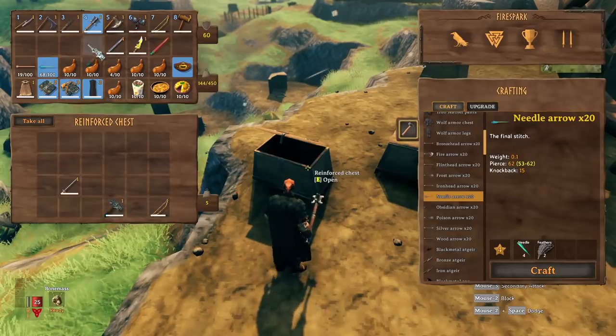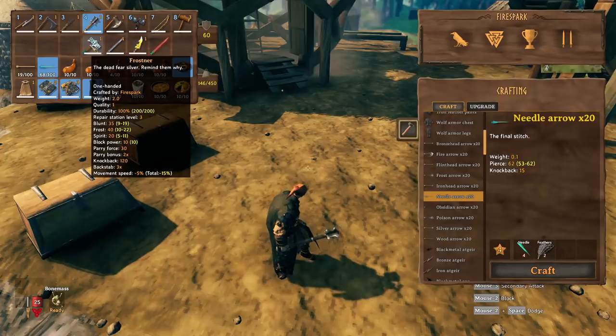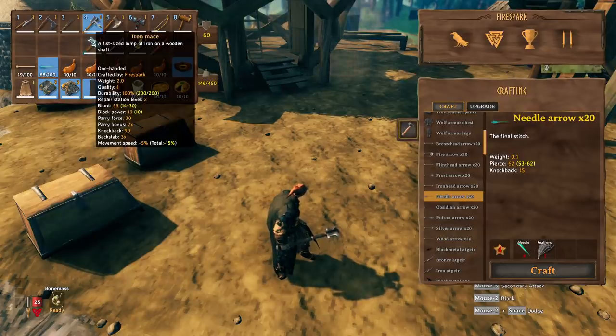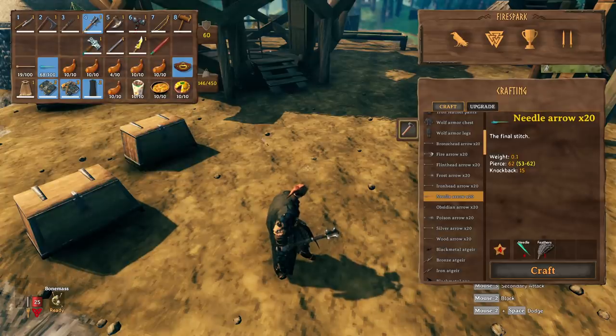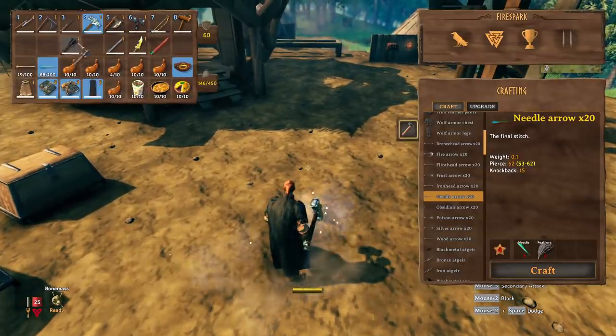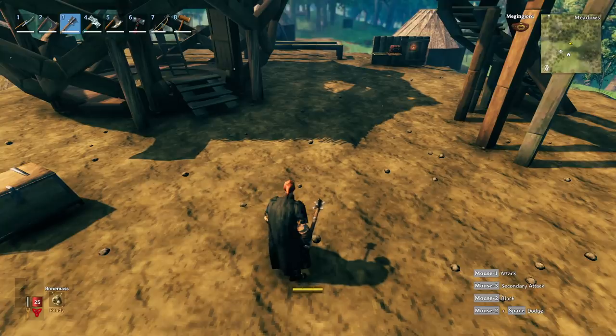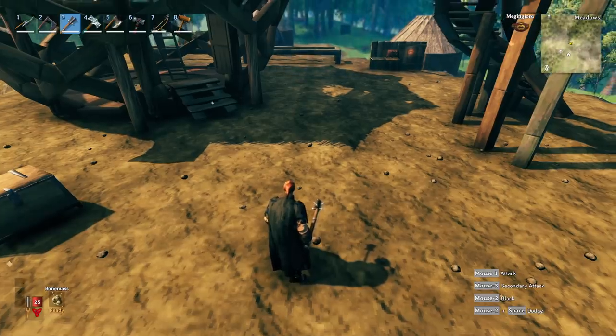The next thing I wanted to test is whether there was a difference between similar weapon types. For example, Frostner is a mace and so is the iron mace — they're both maces. There is no difference in the stamina used between them, so Frostner uses the same amount of stamina as an iron mace. You can see how much it uses when I swing, and the iron mace shows the same amount. It's the same situation with different tiers of the plain mace — a copper mace uses the same stamina as an iron mace.